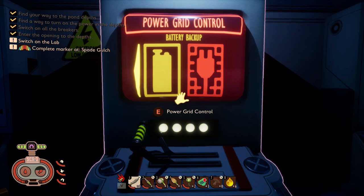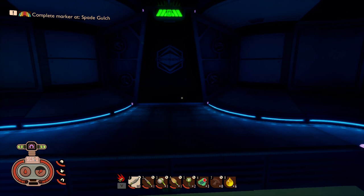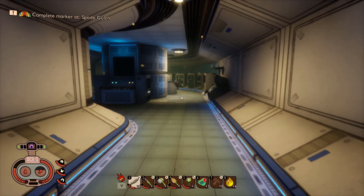Oh wow, we can see into there - okay cool. Power grid control battery. Switch on the lab - okay cool, so that's what we were meant to do, nice, that's awesome! Right, let's go - oh, we can jump in that way? No - oh, fell in the water. Right, let's go this way.